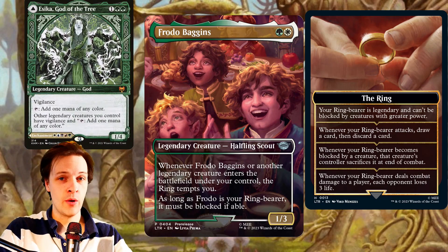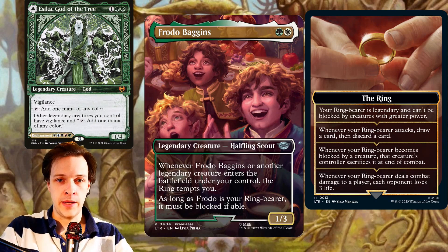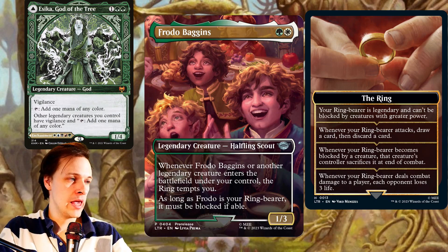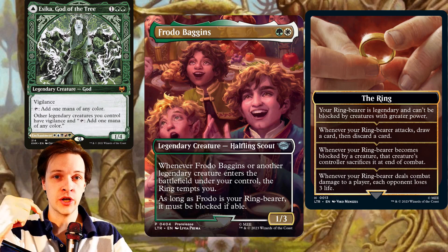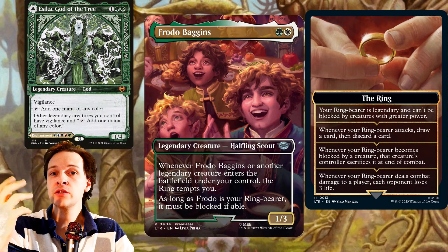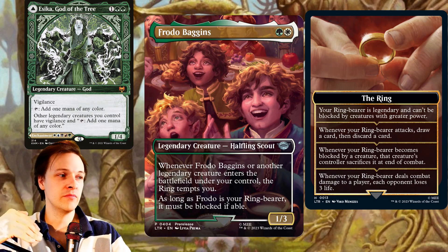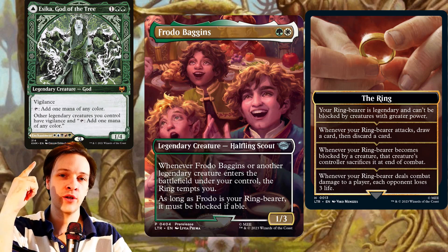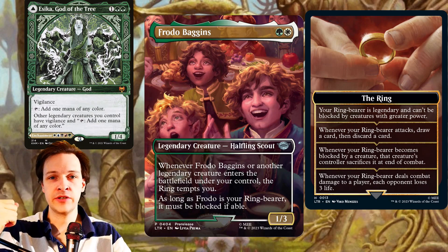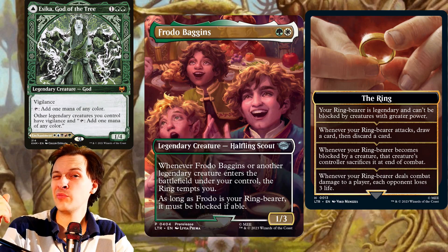Ezeka, God of the Tree, however, is a little more addicted to legendaries compared to Cisei. She could actually utilize Frodo because she upgrades him — she makes him able to tap for mana and gives him Vigilance. So he can attack, draw a card, discard a card, and then tap for mana afterwards. That's great for Ezeka, who is looking for legendaries that produce some form of value or card effect, since she's already generating a lot of mana. So you could potentially see some play in Ezeka.